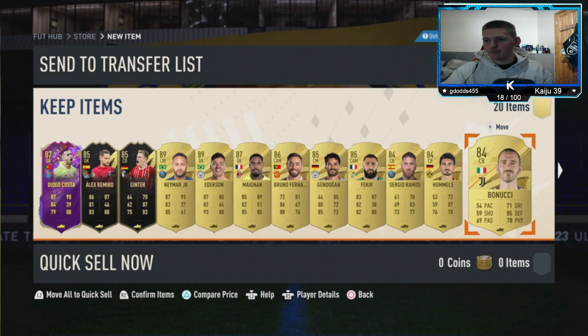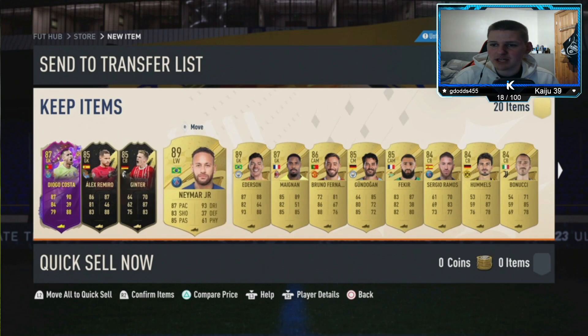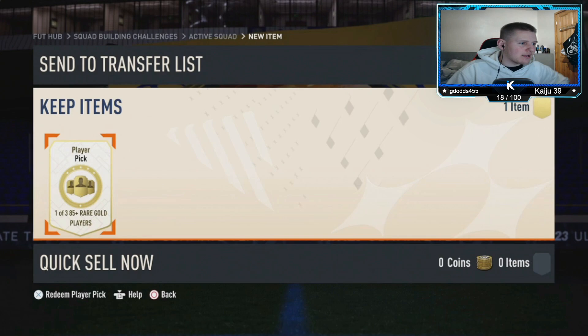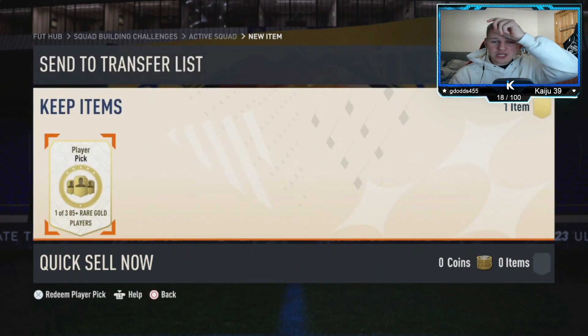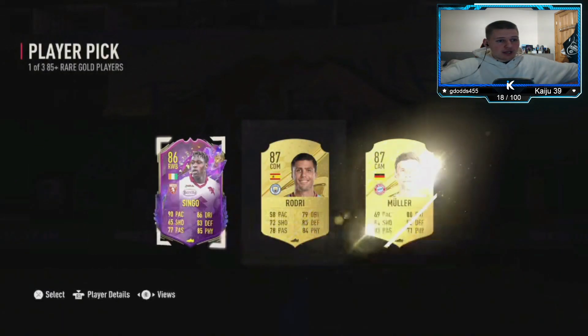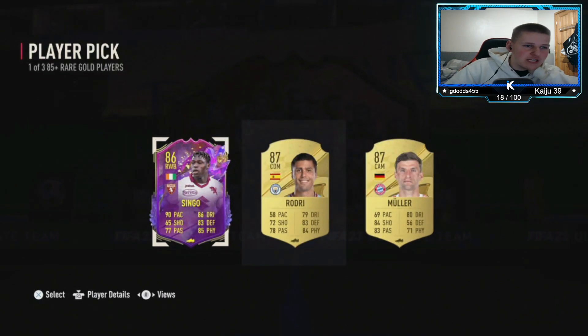It's not the best but not bad - you got Neymar in that. Right, let's go - one of three, 85 rare gold players pick! Come on, give the man Julian Alvarez, because we've had enough bad luck today. Oh - Singo! That's a bit dead. Singo, Rodri and Muller - it is not Julian. Unlucky, brother.